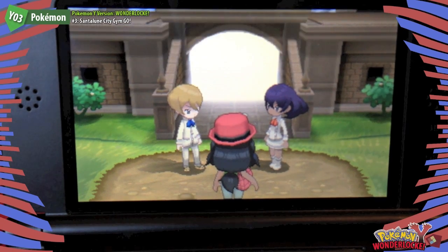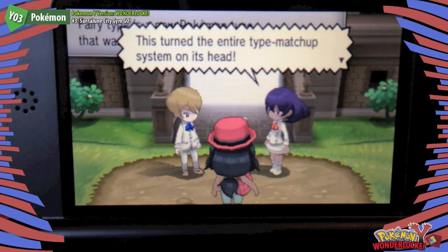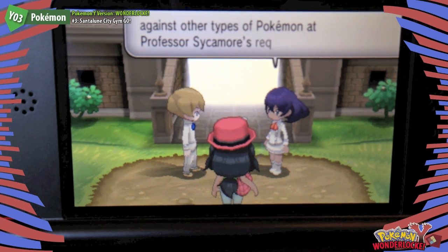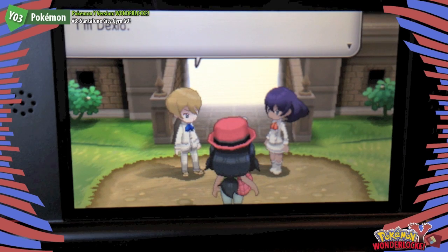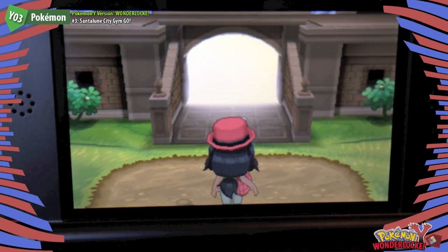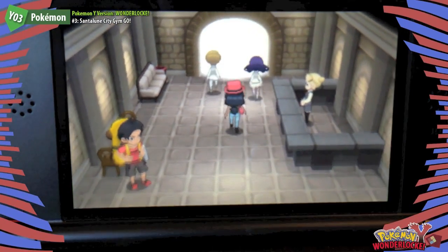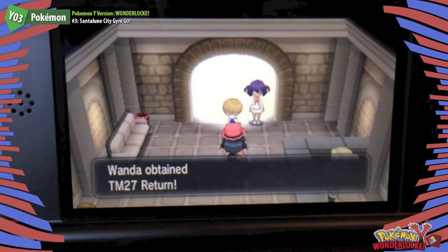Have you ever heard of a Pokemon called Flabebe? Flabebe is now — brace yourself — a Fairy type! Sina and Dexio introduced themselves as Professor Sycamore's lab assistants. Remember kids, don't go off with strangers even if they say they know people — stranger danger! And we got a TM!